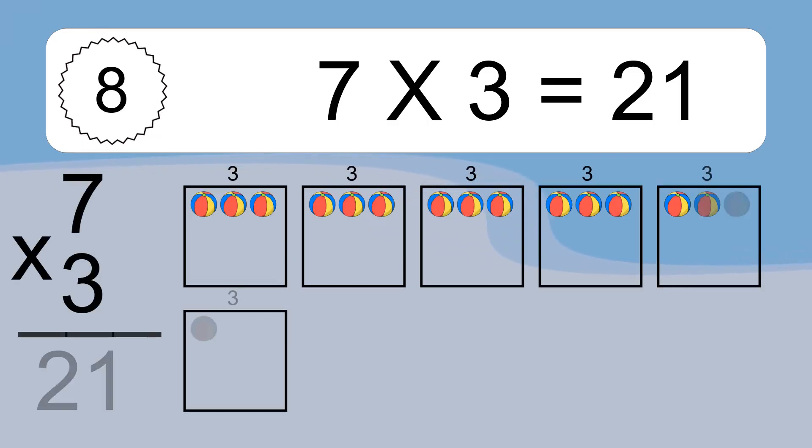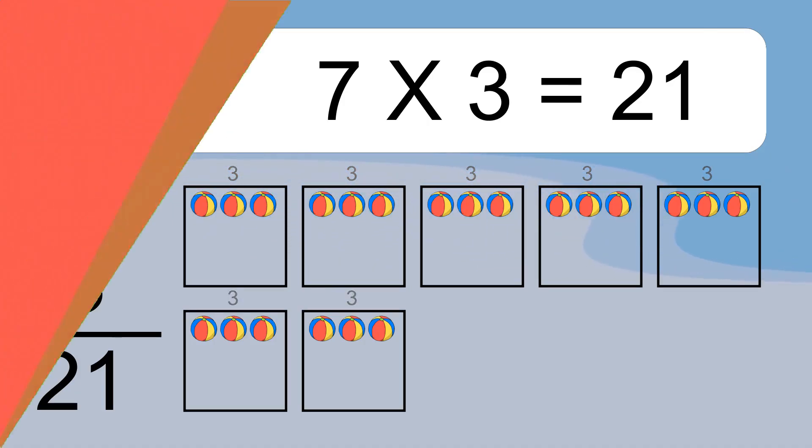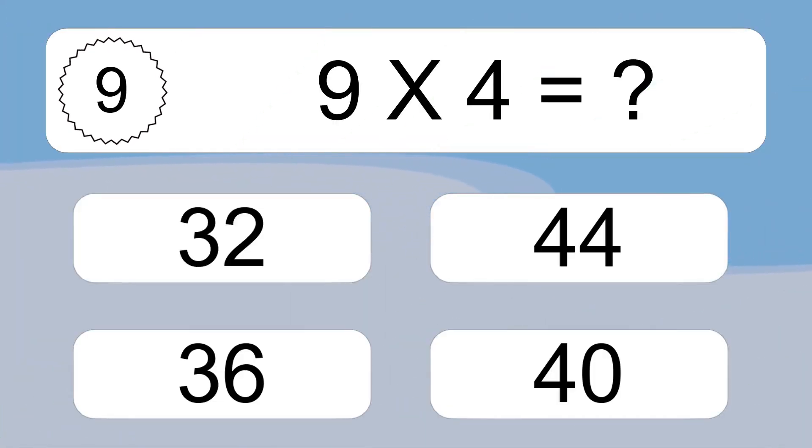7 times 3 equals what? We have 7 boxes, and each box has 3 colorful balls inside. If you count all the balls in all the boxes together, you will have 7 times 3 balls. This equals 21 balls.